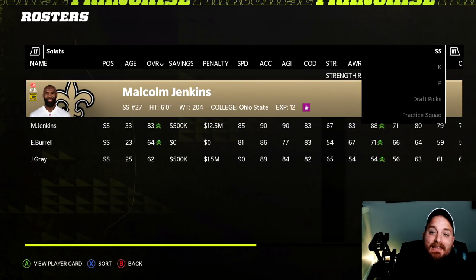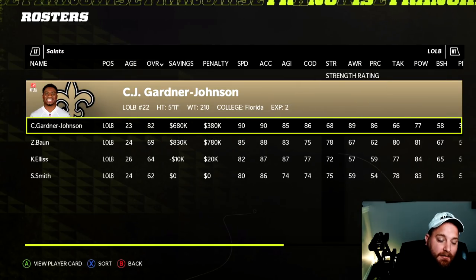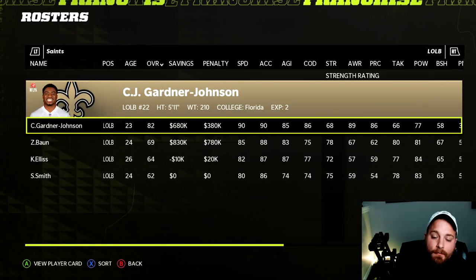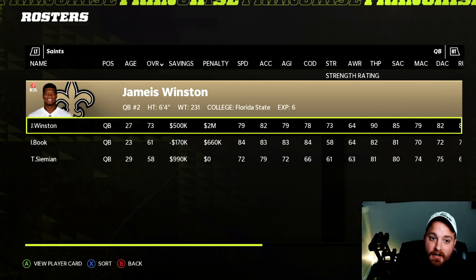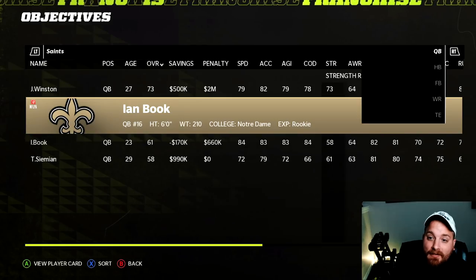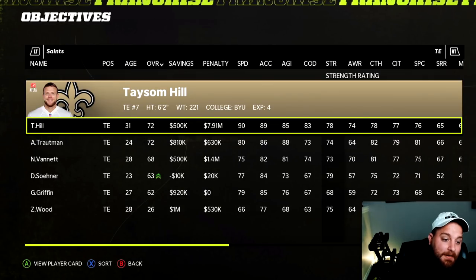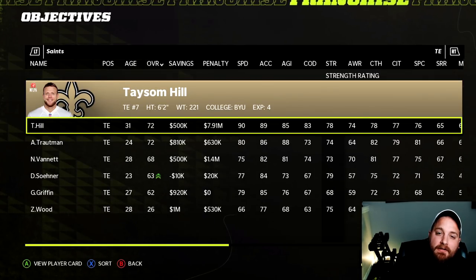For the New Orleans Saints from a practical standpoint: Chauncey Gardner-Johnson is an 84 overall safety — move him to left outside linebacker where current starter Zach Baun is a 69, giving you an 82 overall upgrade. Also worth noting: Taysom Hill is a 67 backup quarterback — move him back to tight end and he goes up to a 72. While that limits Adam Trautman's development, Hill would be your starting tight end.